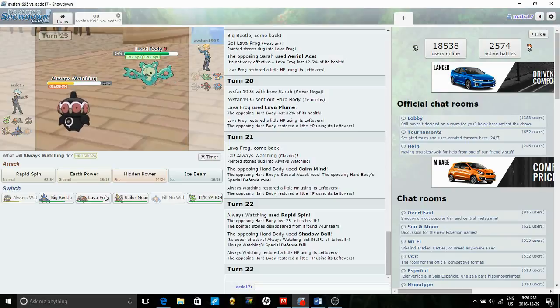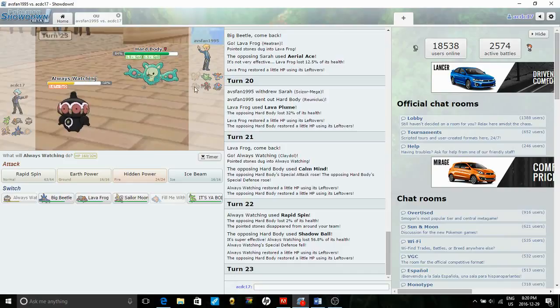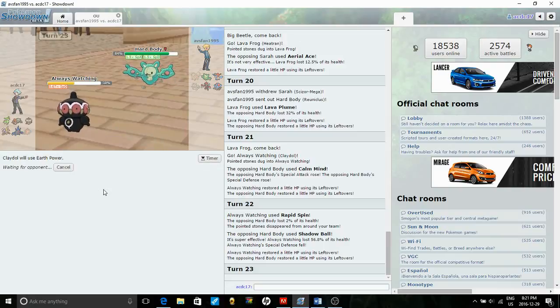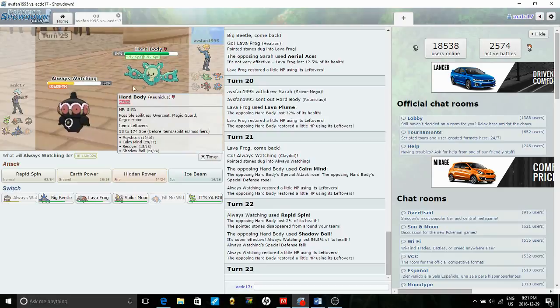Now that we know Reuniclus has Shadow Ball, I'll just Earth Power it — I don't need Ice Beam for this. Earth Power is a safe play since it's super effective. He'll probably get the kill on Claydol if he doesn't switch, which is fine. Let me think a couple turns ahead: if I Earth Power and Claydol faints, it's back into Heracross to threaten and make him switch. He goes for Psyshock — gets a crit. There goes the kill.